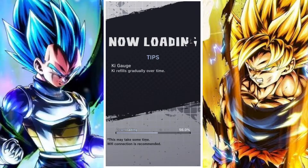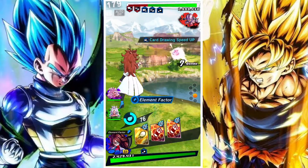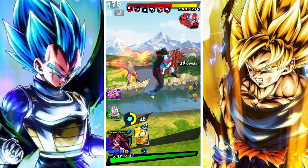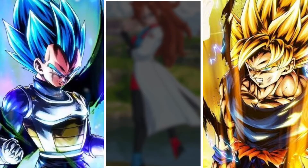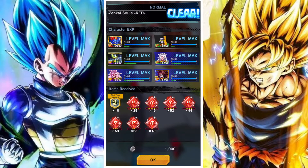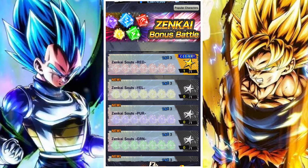I'd suggest focusing on one type of Zenkai Soul rather than spreading across three different ones each day. Focus on completing the Zenkai Awakening for a single unit at a time, or if you're going to work on several, focus on three units you'll actually use in your team. For me, I find it a lot better to do that.